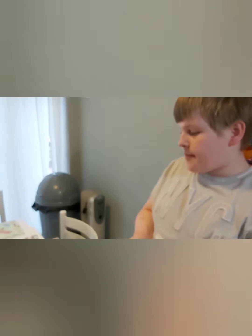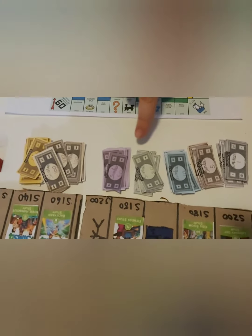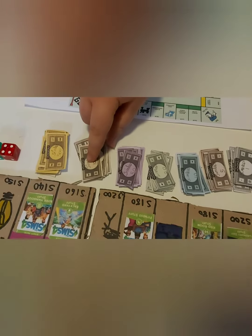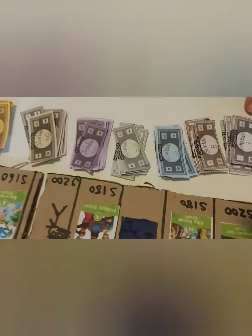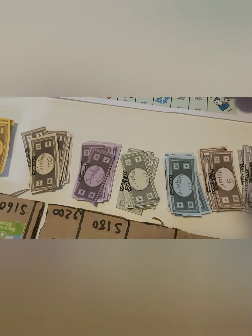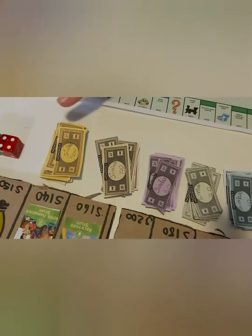We have the money like a normal Monopoly game — one, five, ten, twenty, fifty, one hundred, and five hundred. But because in the Sims game the currency is called Sim Leones, they are one Sim Leone, five Sim Leones, ten, twenty, fifty, one hundred, and five hundred Sim Leones.